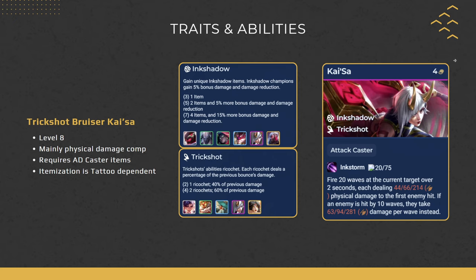That covers the three reroll comps: Senna, Duelist, and Yone. Now moving on to standard comps where we are not rerolling. We're stabilizing around a 4-cost carry on level 8, leveling to 8 on either 4-2 or 4-5 and trying to 2-star our 4-cost carry. The first standard comp is Ink Shadow Kaisa with the Ink Shadow and Trickshot traits active. We're going for 4 Trickshots for lots of ricochets and AoE, plus 3 Ink Shadow, playing around the tattoo item similar to Senna.